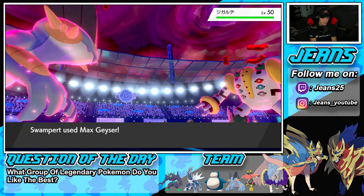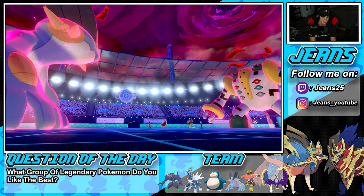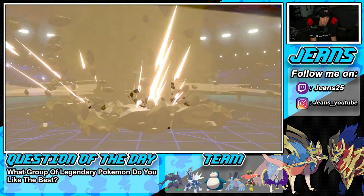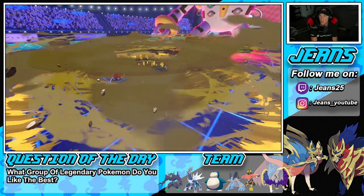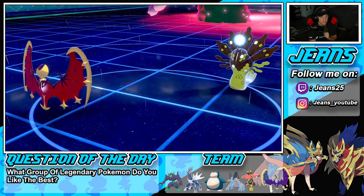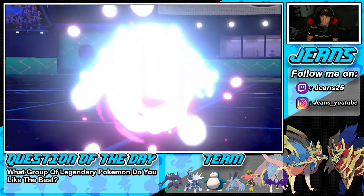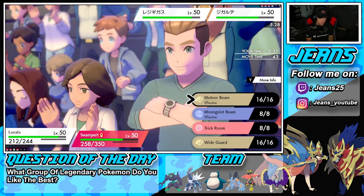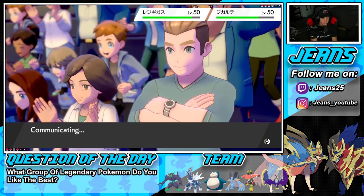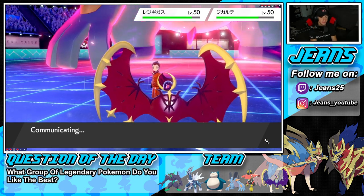He sends out Zygarde as his next Pokemon. I drop a Geyser to chip it, but the problem is Zygarde can Power Construct very soon. I have to swap out Swampert. He goes after Lunala — I always forget it's not a Flying type! Dynamax turns are over. I have Ice Punch — four times super effective should do a lot to Zygarde. I'm going to Meteor Beam to boost my Special Attack, then go for the Ice move.